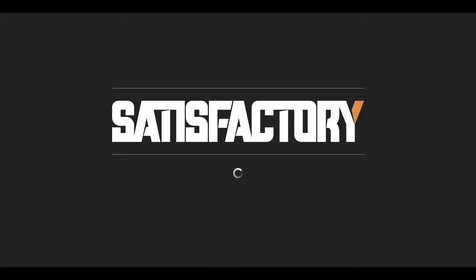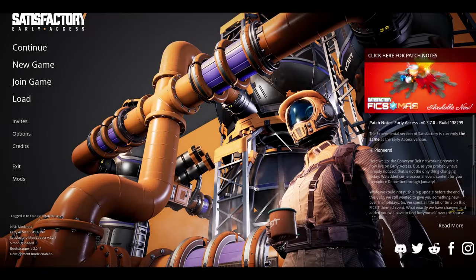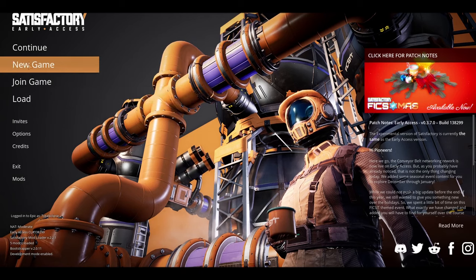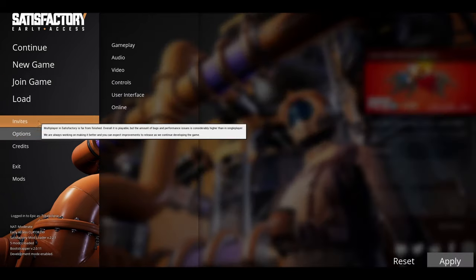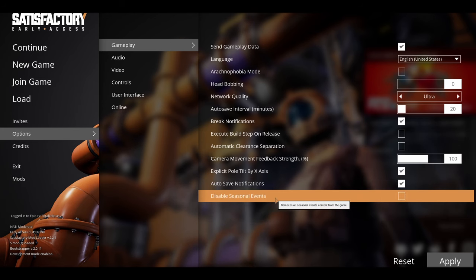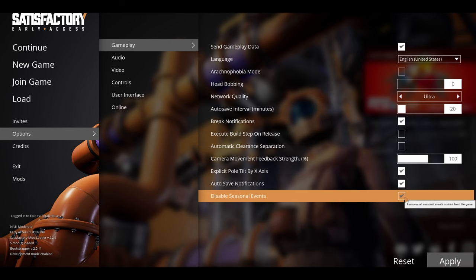Now if you're a Scrooge or just want to enjoy the game in vanilla mode, that's fair enough. Don't worry — you can deactivate the seasonal event in the game menu under the gameplay settings. Just go there and uncheck the box which says something along the lines of "Enable Seasonal Event Stuff."